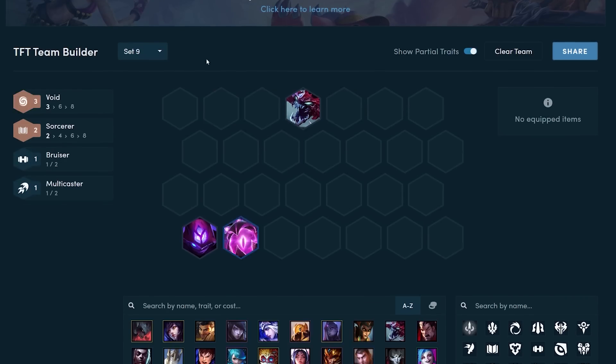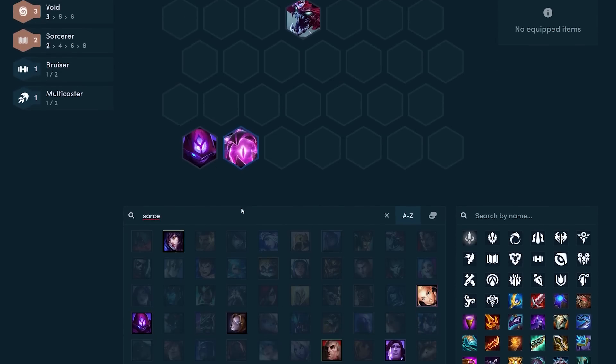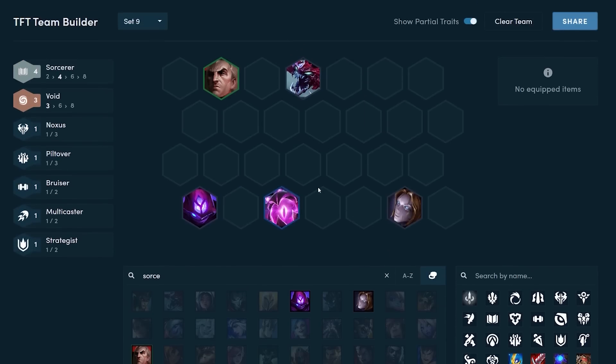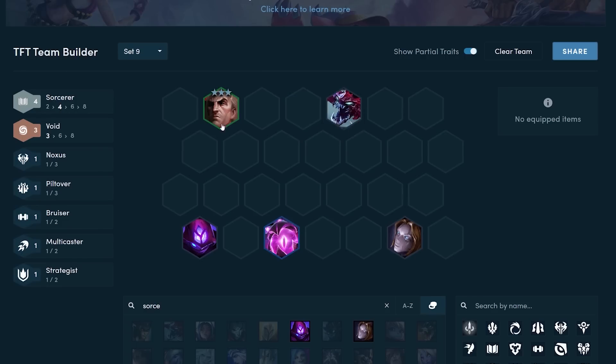The other variation is if you get a Vel'Koz early. With Vel'Koz you generally want to play around four Sorcerers. The Sorcerers in set 9 include Swain, who is a good frontline Sorcerer, and Taric or Orianna — it really depends on what you hit. You want a solid frontline since that's Sorcerers' main weakness. You generally still want to itemize Malzahar since it's unlikely you hit a two-star Vel'Koz early, but at level six if you roll down a bit you could itemize Vel'Koz as well and play into the multi-caster tree with Sona and Teemo.